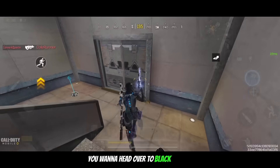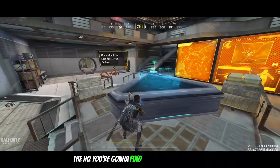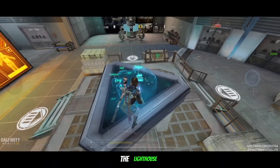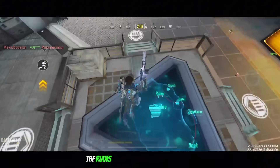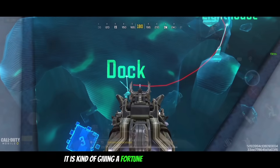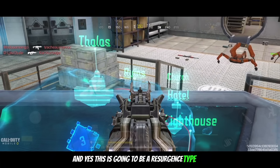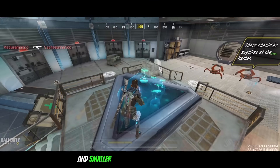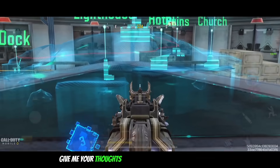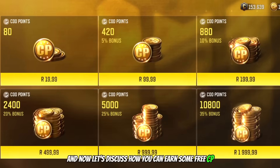For the final part of the Easter egg, head over to Black Market and enter the underground area. In the central HQ you're gonna find a 3D look at the new BR map and all of its areas — being docks, the lighthouse, the hotel, the church, the ruins, and the Tolos Castle. It's kind of giving Al Forney key vibes from Warzone 1. This is going to be a resurgence-type map, a bit bigger than Alcatraz and smaller than both Isolated and Blackout.